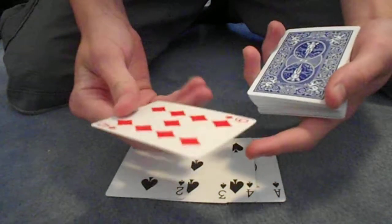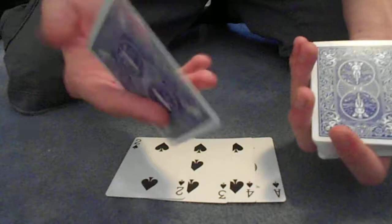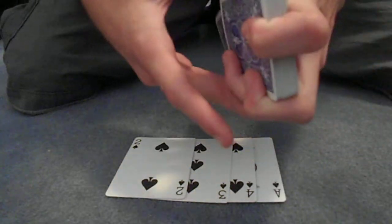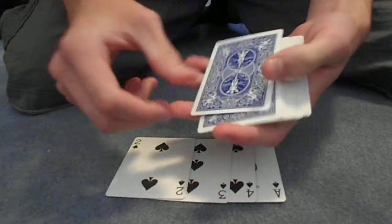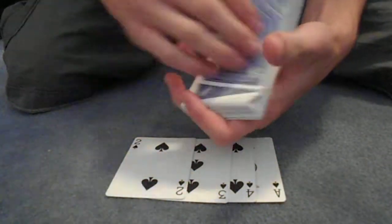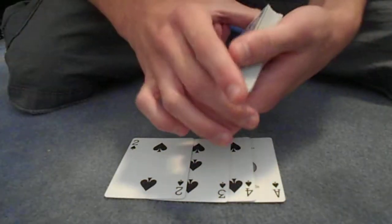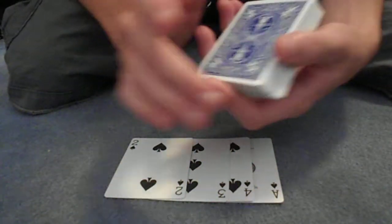If you guys don't know what Ambitious Card is, it's where you take a card — it can be from the middle of the deck — and you put it wherever you want in the deck. Then when the spectator snaps their fingers, you make it come back up to the top. It's a pretty cool routine. I would do the full routine for you guys, but I want to show you guys this trick. If you want to see the full routine, please tell me and I'll try and do it for my next video.